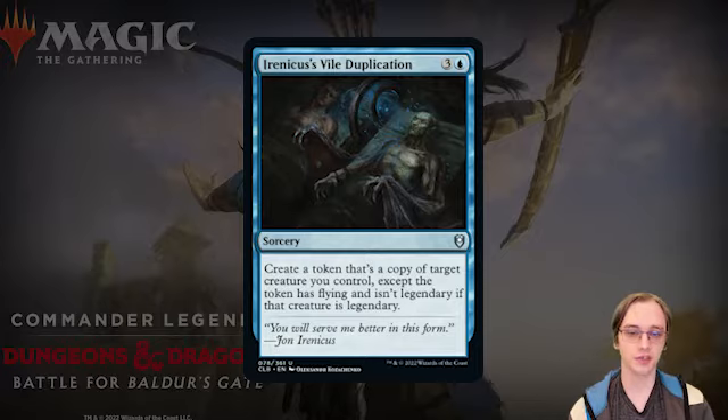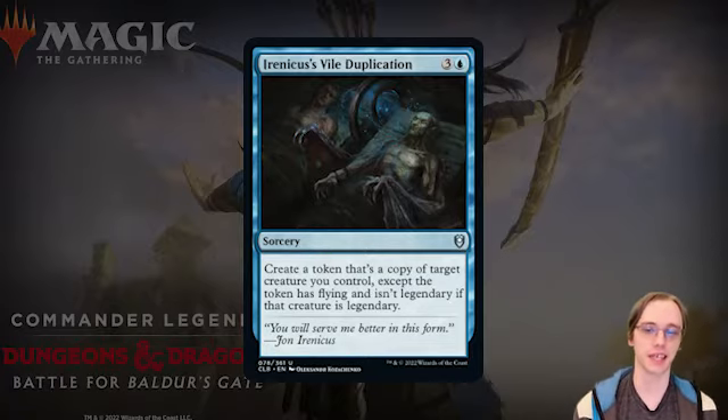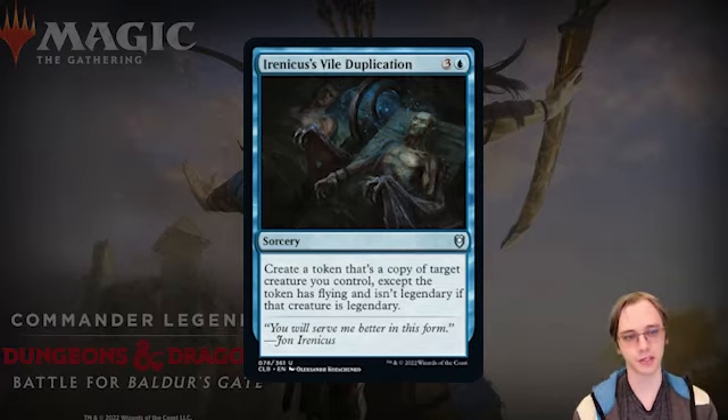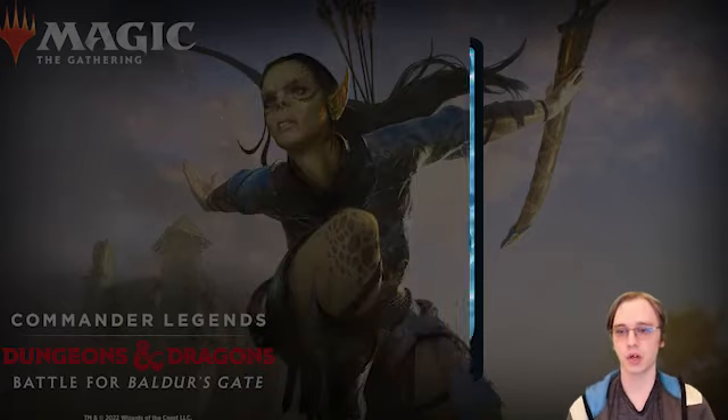Irenicus's Vile Duplication is a four-mana sorcery: create a token that's a copy of target creature you control, except the token has flying and isn't legendary if that creature is legendary. I love this card — copying your Commander without the legendary rule triggering is fantastic. And if you use Gale to cast sorceries from the graveyard at instant speed, you could potentially cast this at instant speed. There's a lot of powerful things you can do with copying legendary creatures and not having them be legendary.